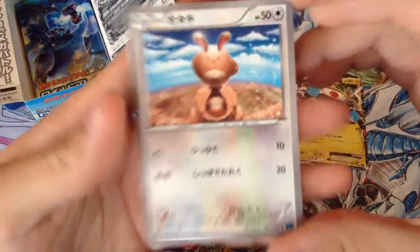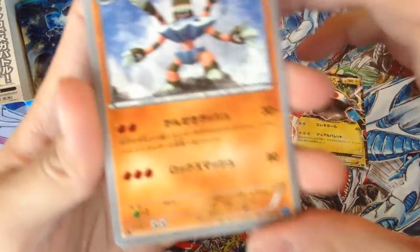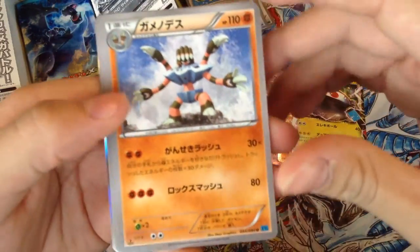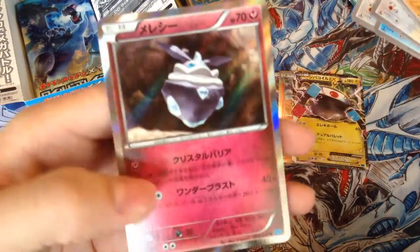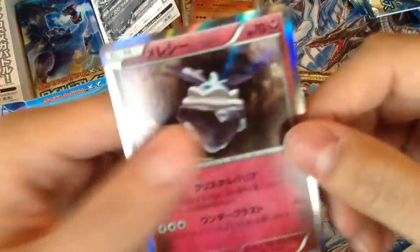Twelfth pack — we got Sentret, Binacle, Barbaracle, Feebas, Ferret, and a holo Carbink.